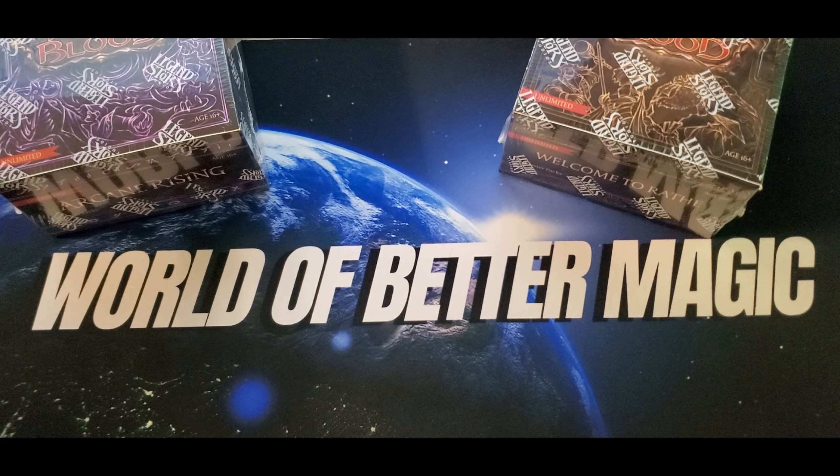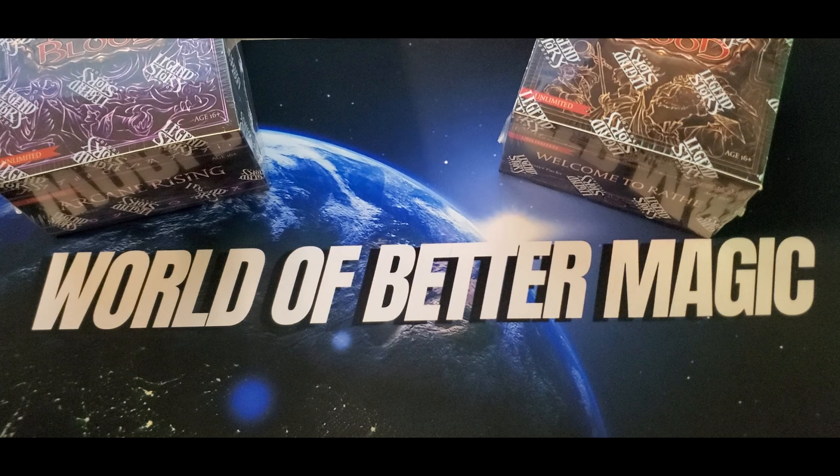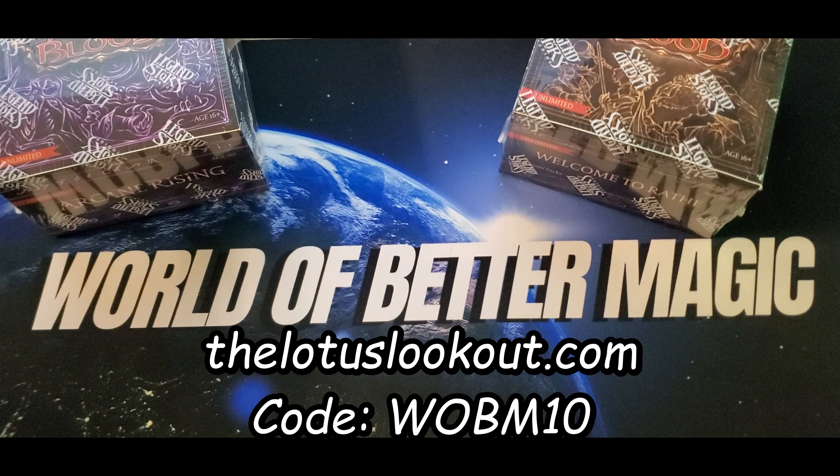Check out our Facebook group — the link is in the description below — as well as our Patreon if you want to help support even more. There are some great benefits, especially with your pre-orders. If you're looking to pre-order, check out thelotus lookout.com — hands down one of the best LGS's I've been able to work with. Just use the code on the screen at checkout and you're going to save 10% on your order.